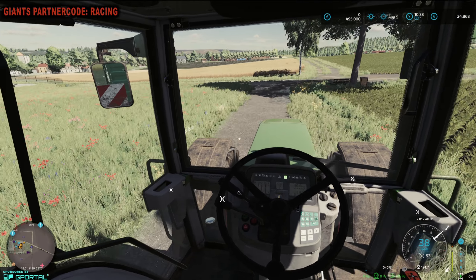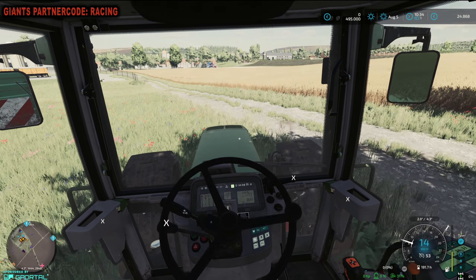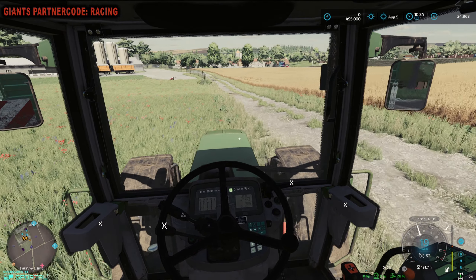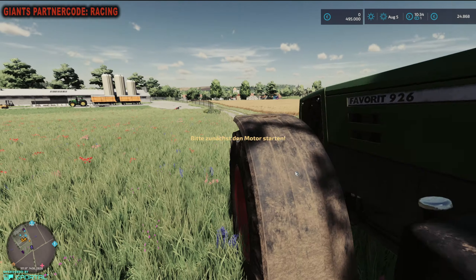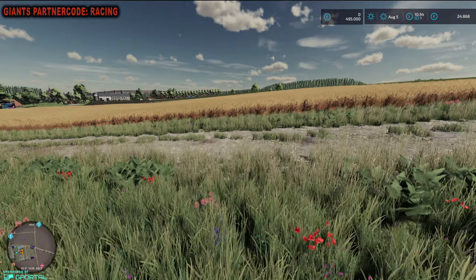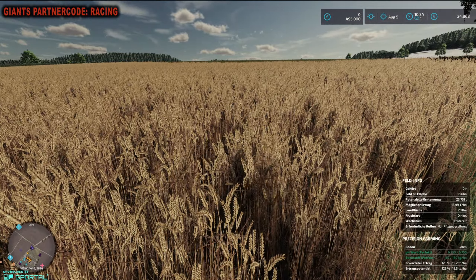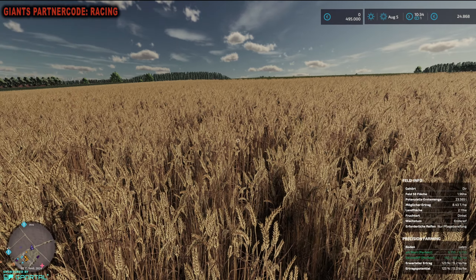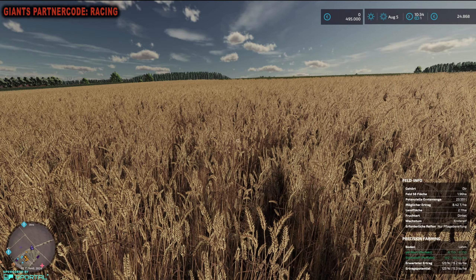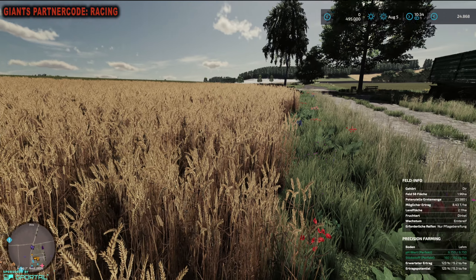Ich würde jetzt kurz hier parken. Schaut mal, was wir hier gebaut haben. Das hier ist einmal mein Dinkel. Das sieht richtig gut aus, muss ich sagen. Erntereif. Was können wir denn erwarten? 8,42 Tonnen pro Hektar, 23.000 Liter. Schauen wir mal. Das sollte auf die zwei Anhänger draufpassen.